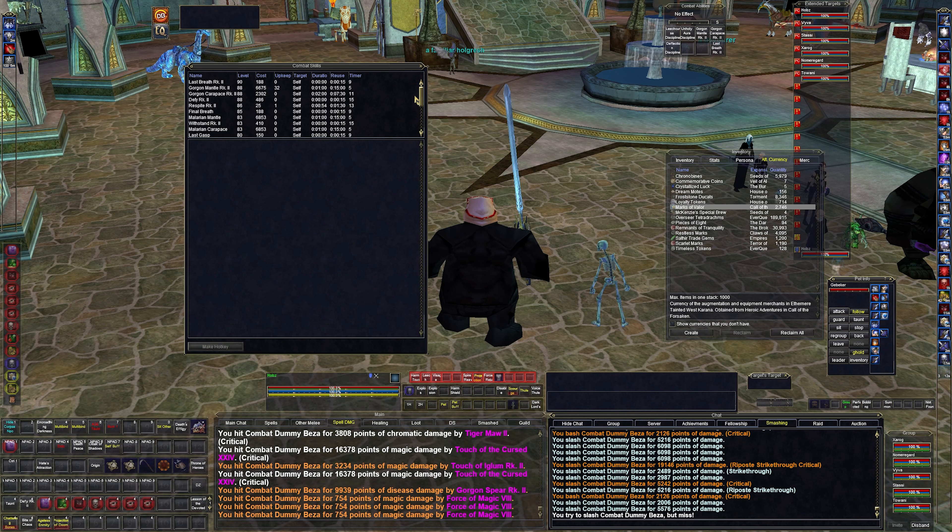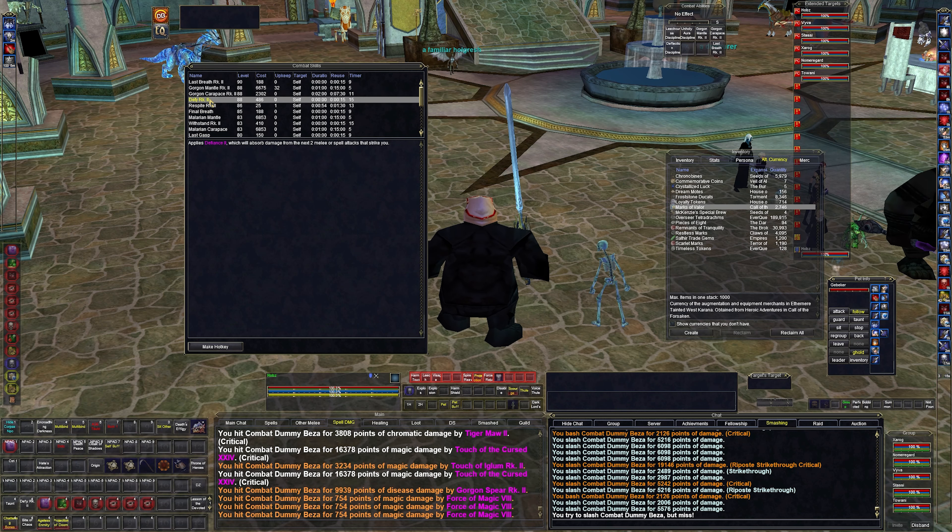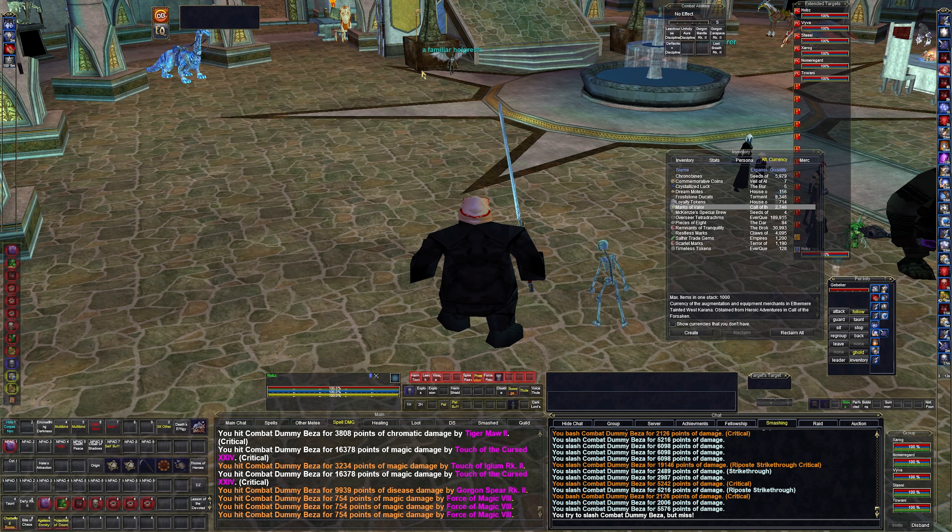One thing we didn't cover is disciplines, but they haven't really changed. We have two defensive disciplines: Mantle and Carpass. Mantle is the better one — it absorbs 35% of damage for one minute up to 392,000 total. Carpass absorbs 20% up to 200,000. Then we have Defy, which we already talked about — the mini two-hit defensive ability. Respite is just endurance regen, but I run a Beastlord and Bard so I don't worry about it. Last Breath is feign death, but I've never cast it.